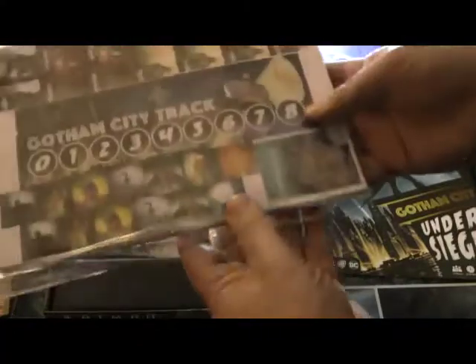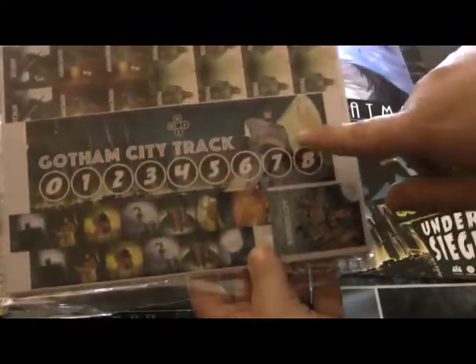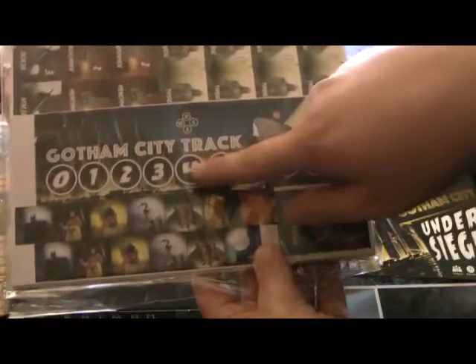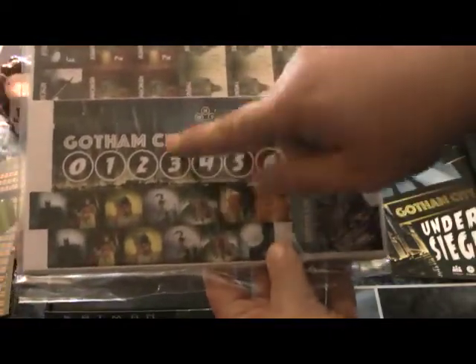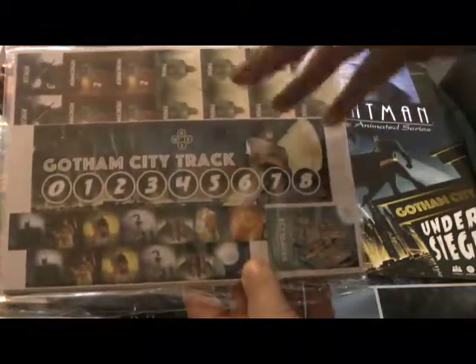We have the Gotham City tracker, which keeps track of your casualties, your explosions, and your bat signal. The bat signal is pretty cool because you can raise and lower pips on the dice to accommodate what you need.